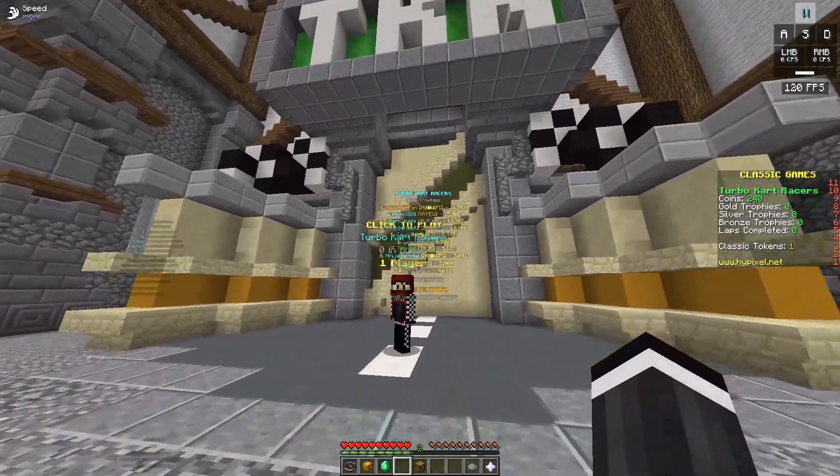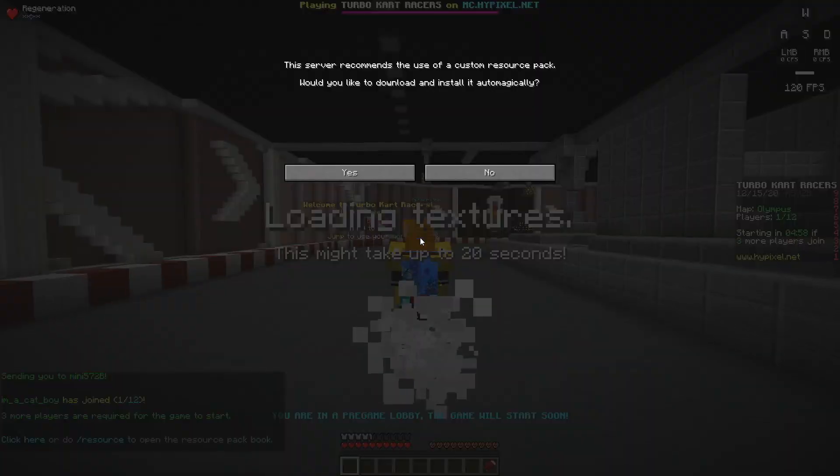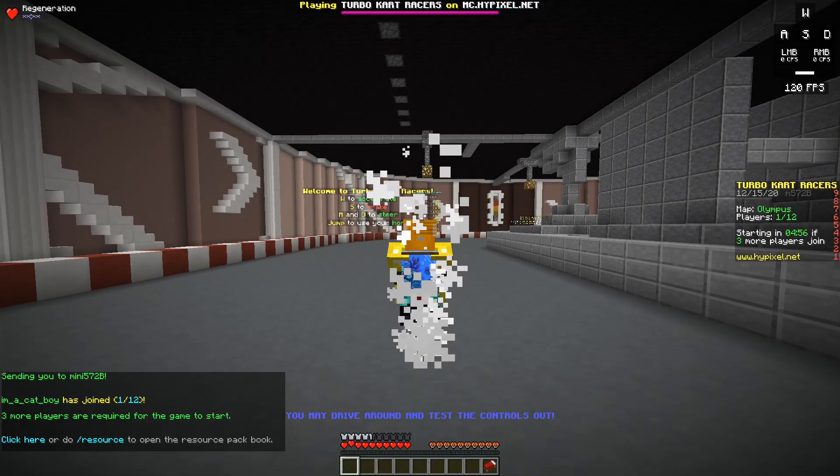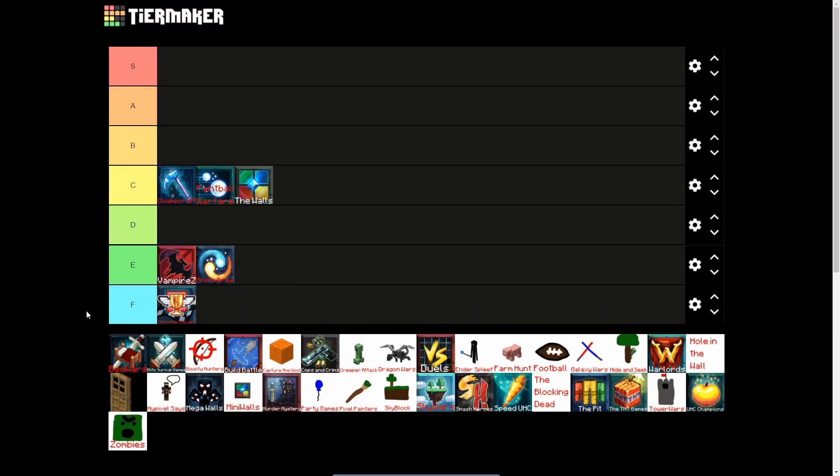Next up is Turbo Kart Racers. This is one of those game modes that looks really weird if you're not playing with the custom texture pack they made, but every time you load one in it feels like your game is about to crash. We couldn't even get a game to start — no one was joining at all. I could have waited there an hour and it probably wouldn't have started. So this is going in bottom of the barrel F.